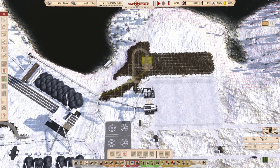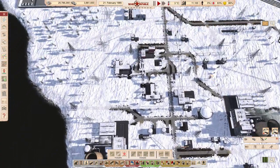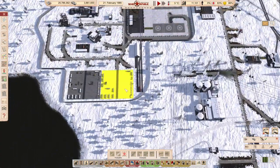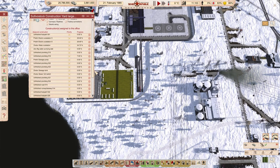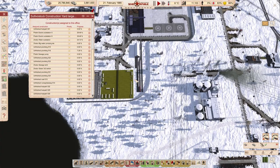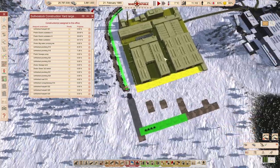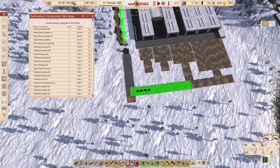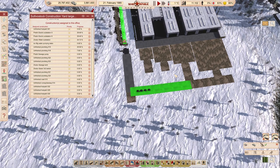Let's see how busy our construction officers are — they're pretty busy. I would like to have the priority towards the sewage and everything we plan here, so we can get this party started. You have a high priority.